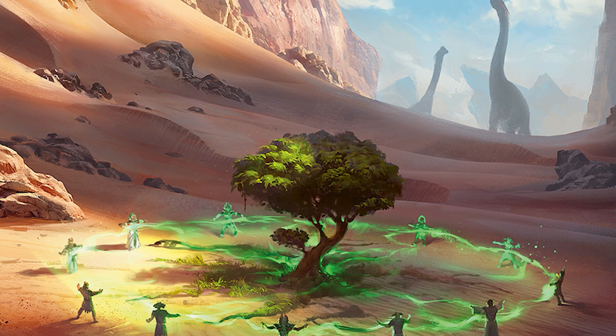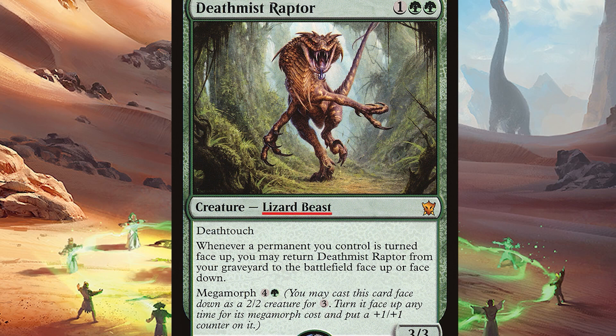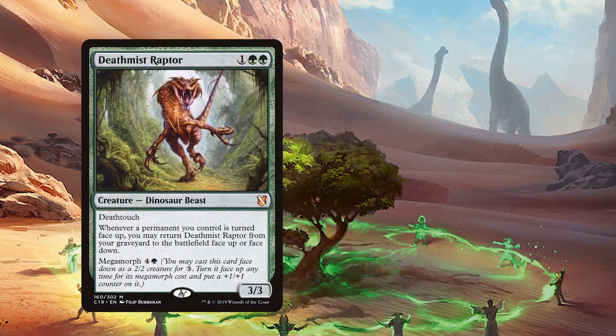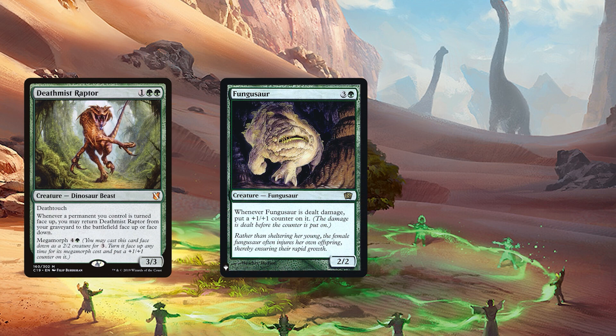Prior to Ixalan, we did not see any dinosaur creature types. Instead, dinosaur-like creatures were categorized as beasts or lizards. In preparation for the release of Ixalan, Wizards retconned 14 creatures and gave them the proper dinosaur creature type. Some of those creatures included Deathmist Raptor, a 3/3 deathtoucher with megamorph that could reanimate itself; Fungusaur, a 2/2 green fungus dinosaur that gained counters when it was dealt damage — an effect we were about to see a lot more of.